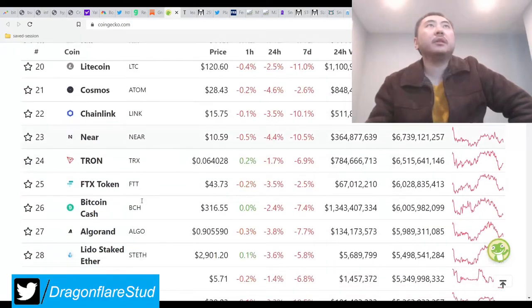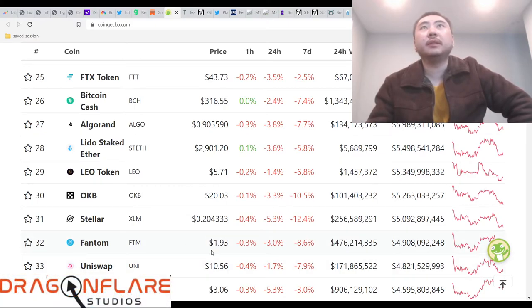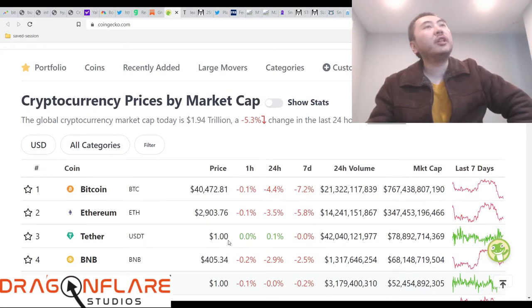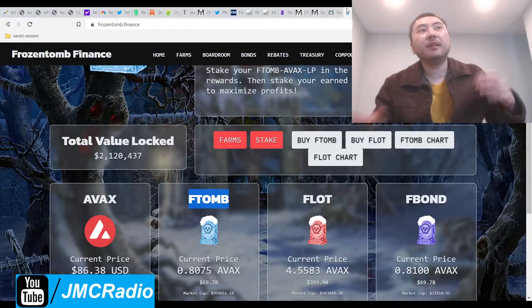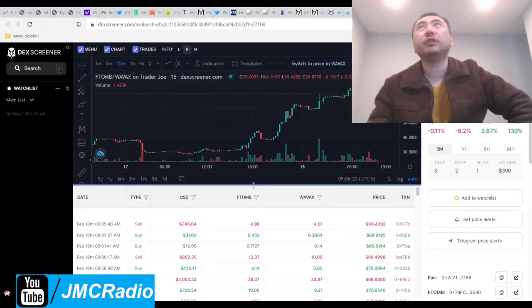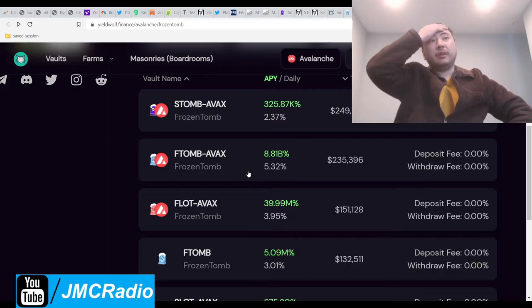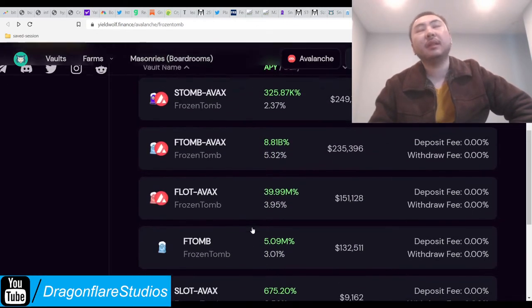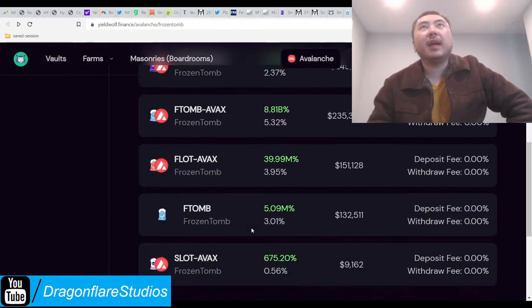Fantom is actually doing okay too — $1.93. I'm just really hoping that these central banks aren't going to actually get Ukraine and Russia to start shooting at each other, because that's going to cause a big severe drop-off in everything — from crypto to stock markets. It is what it is, but I really just hope that doesn't happen.